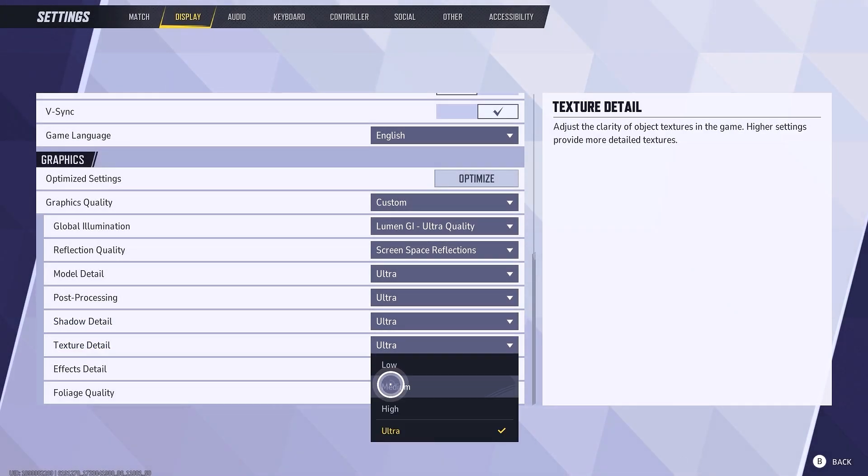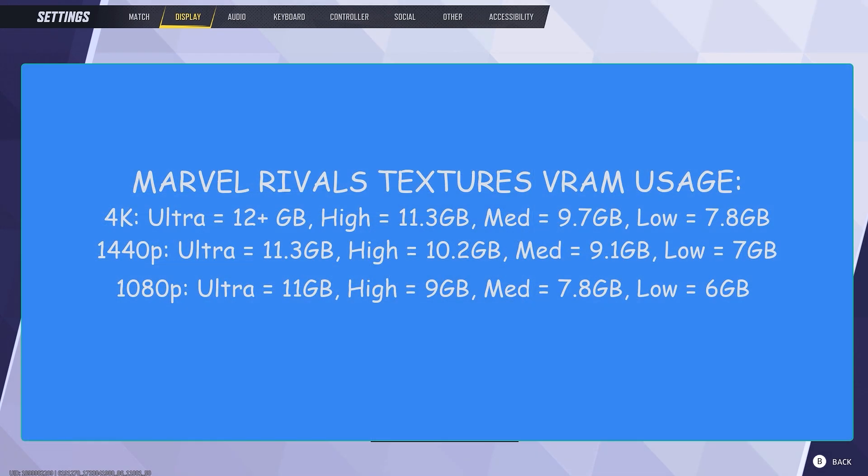Texture detail controls the resolution of textures throughout the game. Textures use the VRAM of your GPU, and as long as you have enough VRAM you will lose 0 FPS with textures. Here is the VRAM usage of this game depending on the resolution, so choose this according to your hardware.